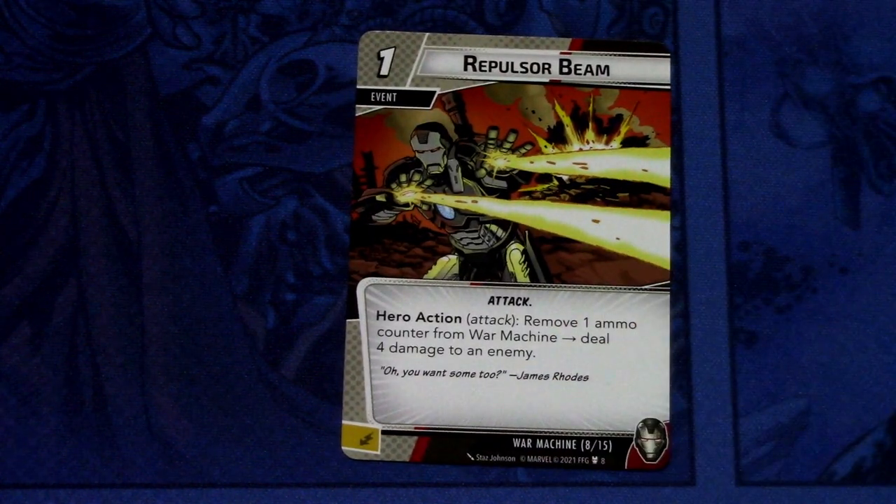Then we have the first event: Repulsor Beam — there are 2 copies of this. Repulsor Beam is a 1 cost event, Attack. Hero action — attack: remove 1 ammo counter from War Machine and deal 4 damage to an enemy. It can be committed as an energy resource. So remove 1 ammo counter and deal 4 damage — it only costs 1. As long as you have plenty of ammo counters, this is a really efficient way to deal damage, and it can be dealt to the villain or minions.